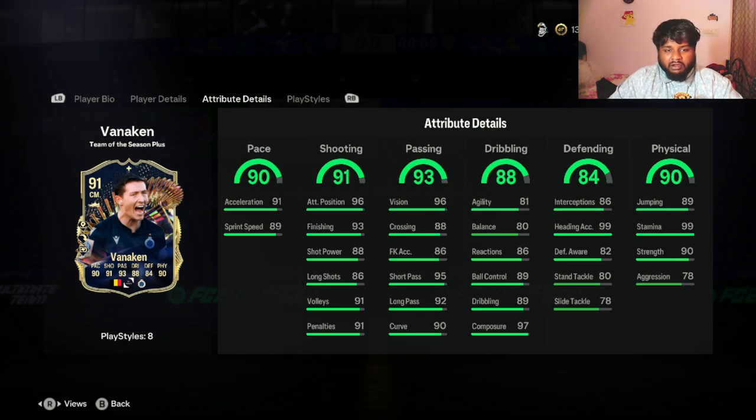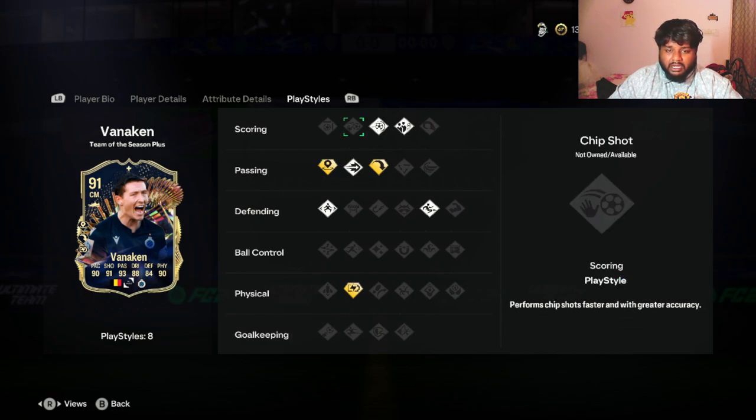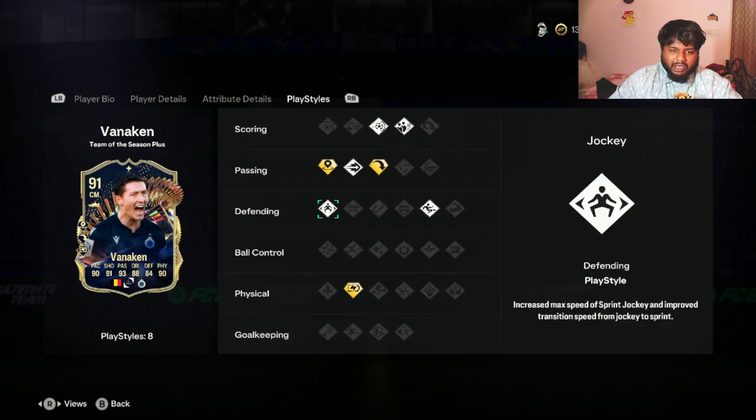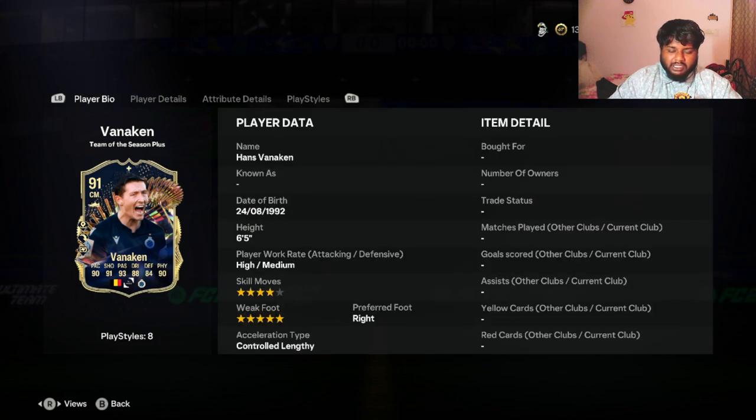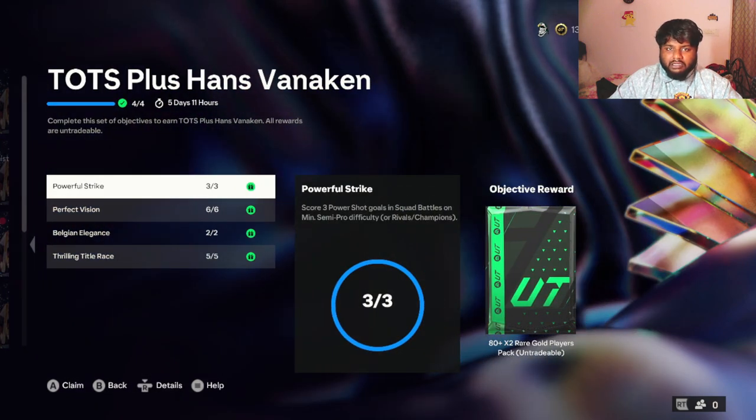Sprint speed and acceleration are pretty decent — 91 acceleration and 89 sprint speed. For a center midfielder TOTS card I think this is pretty decent. Looking at playstyle pluses, you have three: Relentless Plus in physical, Long Ball Pass Plus, and Incisive Pass Plus. The regular playstyles he has are Pinched Pass, Power Shot, Dead Ball, Slide Tackle, and Jockey.